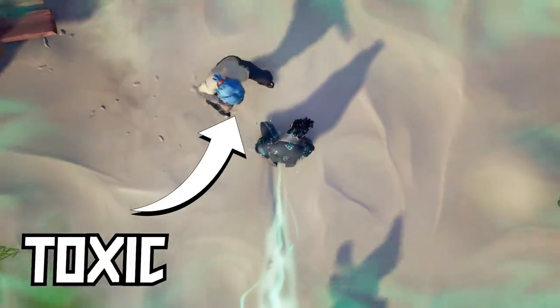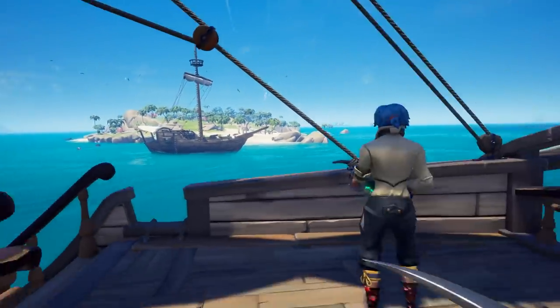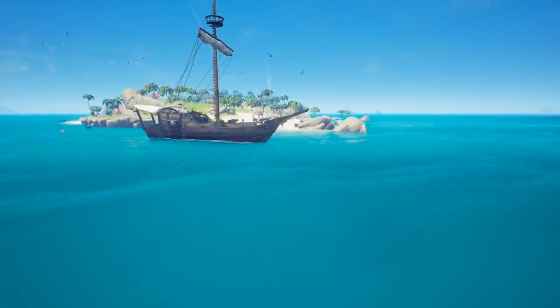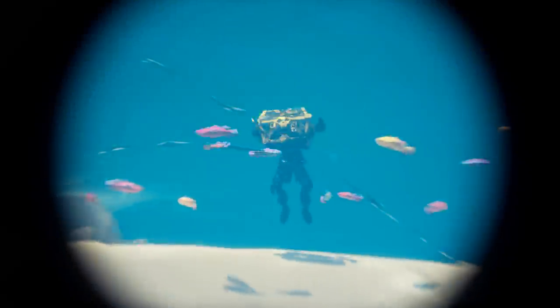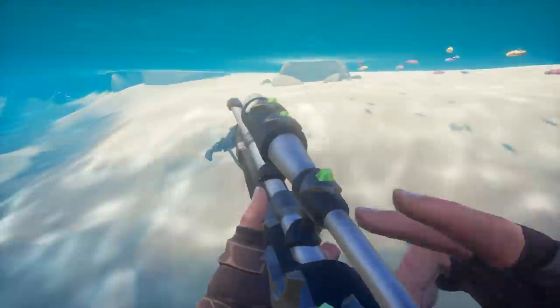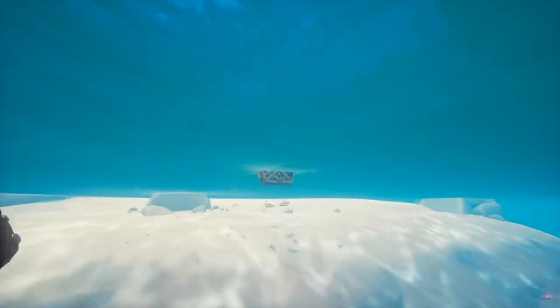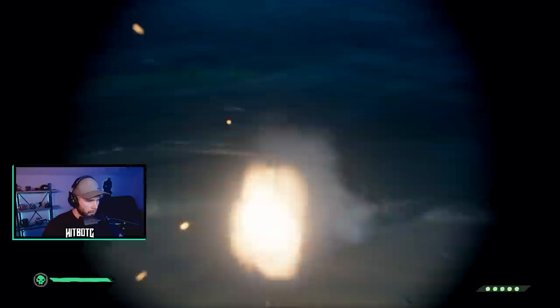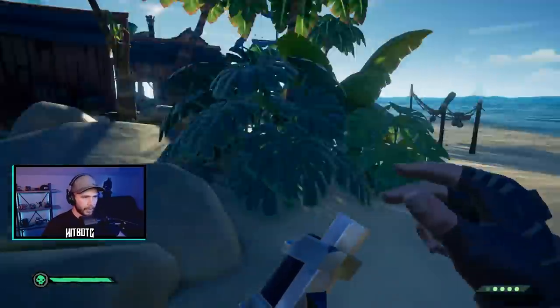My personal favorite combo to do with my sword is the eye of reach, as it provides a long-range shot, a scope to shoot more accurately at distance, and I believe the hit registration on the weapon works the best over the flintlock and blunderbuss. However, every weapon has its own advantages and disadvantages. I recommend checking out my top PvP tips and tricks video, where I break down the weapons, reload speeds, hip fire, and damage for each weapon.